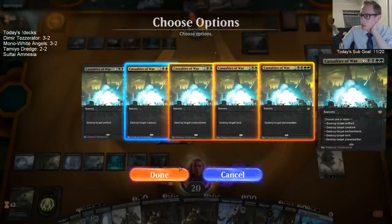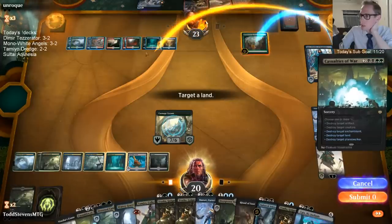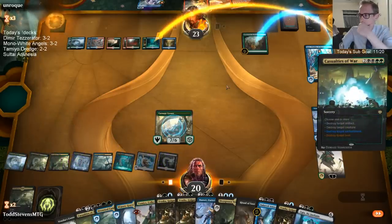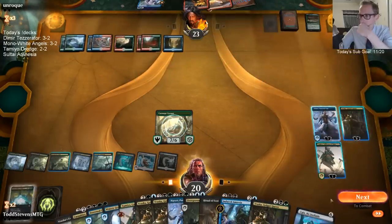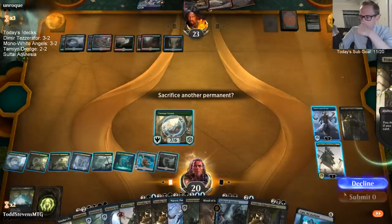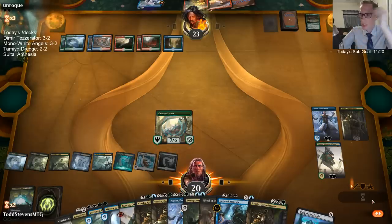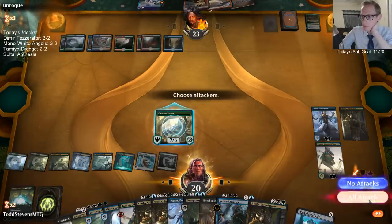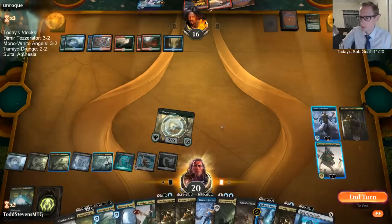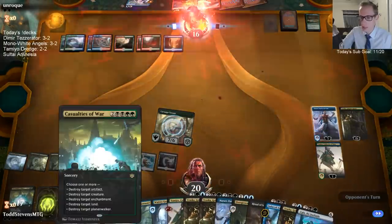Destroy a Planeswalker, a land, and an enchantment. Destroy this enchantment, this land that has the enchantment on it, and this Planeswalker. That helps us not die to the ends justify the means — we don't need to sacrifice anything. It helps us not die to just a random explosion off the top. Getting that Wilderness Reclamation out of there.